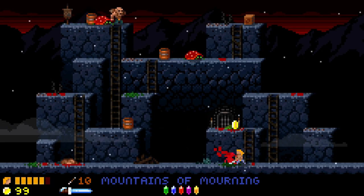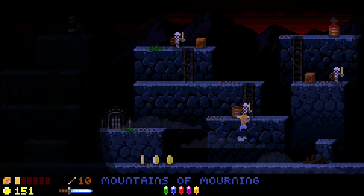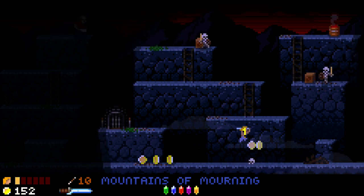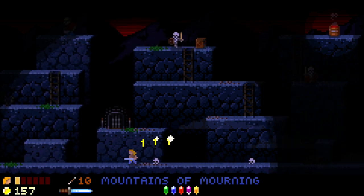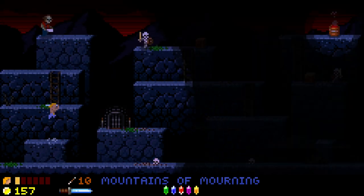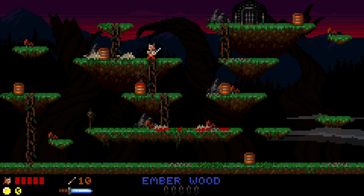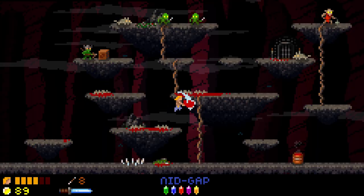Depending on which of the two characters you choose, they'll each come with their own perks over the other. If you choose the Barbarian, you'll start off with the powerful Broadsword. And if you choose the Valkyrie, you'll start with the short sword, but you'll also have the longbow. No matter which you choose, you can upgrade either later in the game.